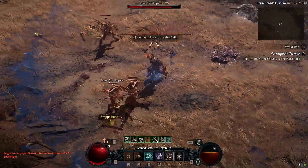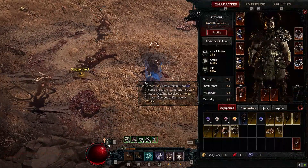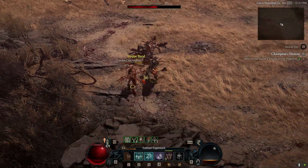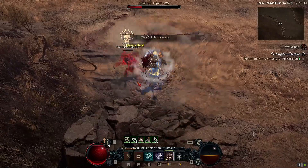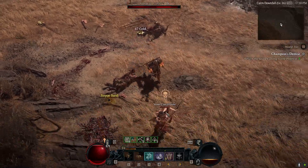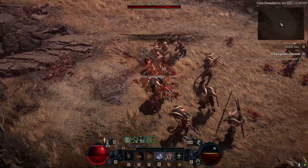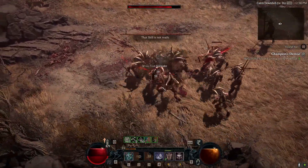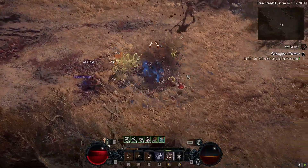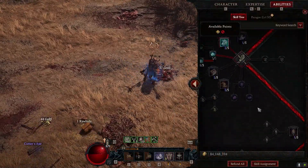To show the range difference — without the aspect, you can see how limited the range is. With the aspect equipped, you get a much better spread, something like a big wide quake. The difference is quite noticeable.